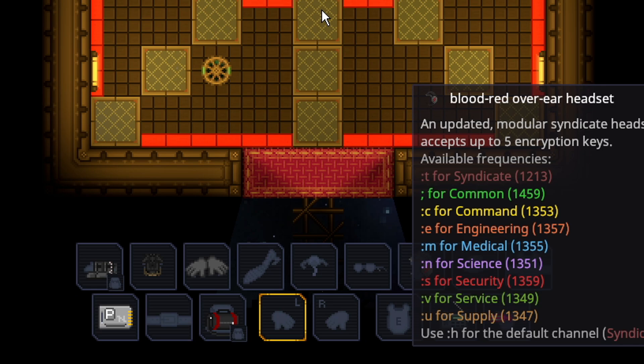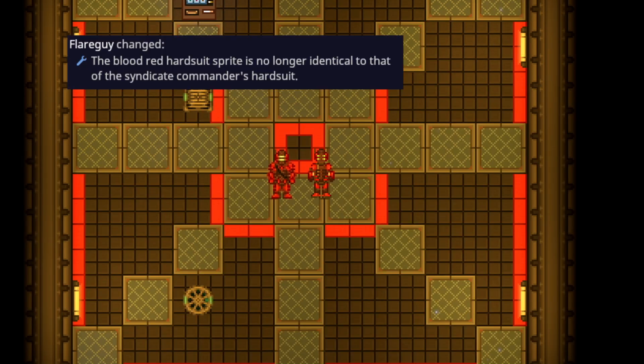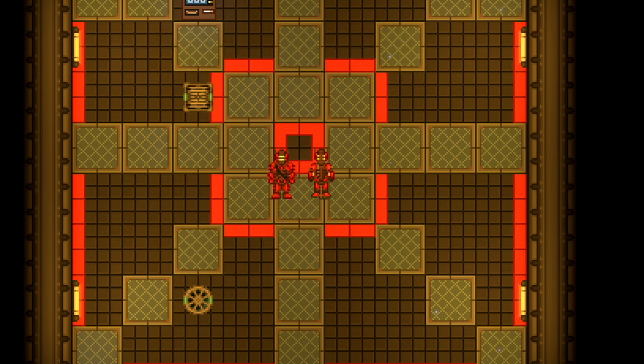The blood red heart suit is no longer identical to the syndicate commander's heart suit. Previously the only difference was that the helmet had more of an eye-slate style instead of eye holes. The blood red now looks a bit more sleek and not quite as bulky as the commander armor, which makes sense since the commander armor is more resistant to damage.